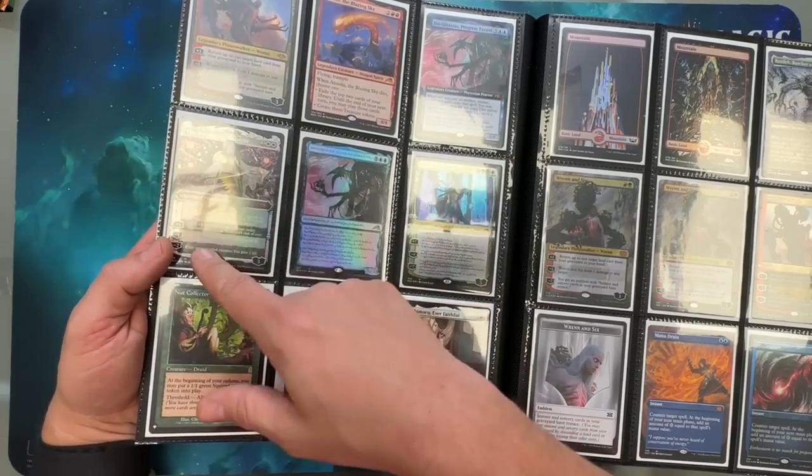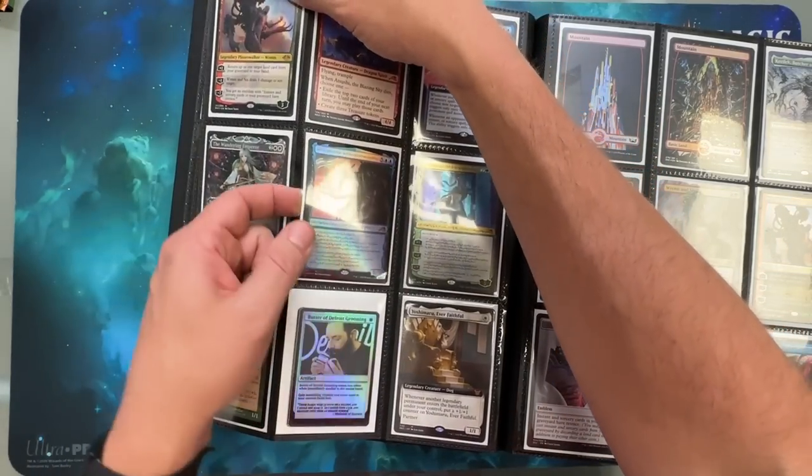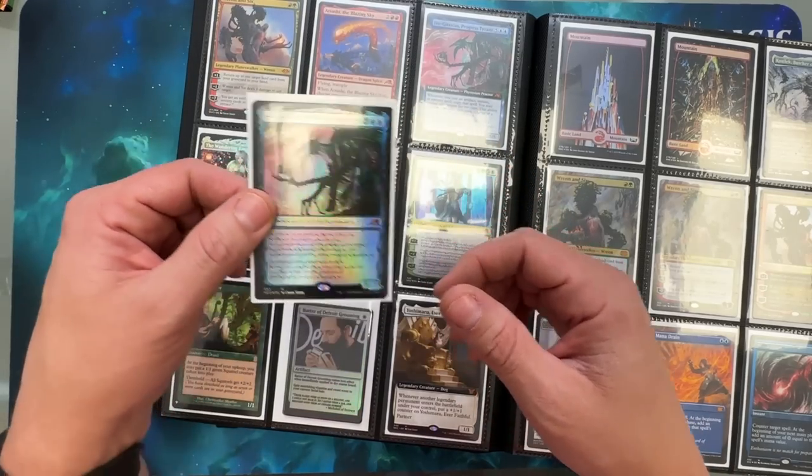That's what the type of variants they need to go for — not like five variants. Just do one variant that's hard to get. And if you get it, awesome. If not, you always have the other cards to play with.